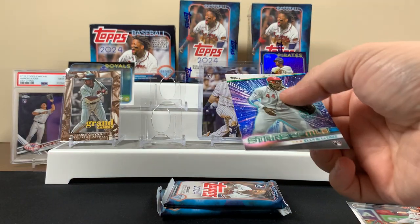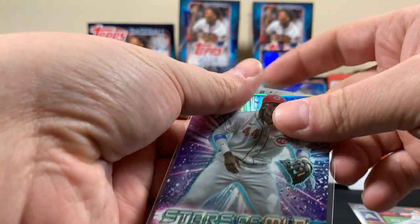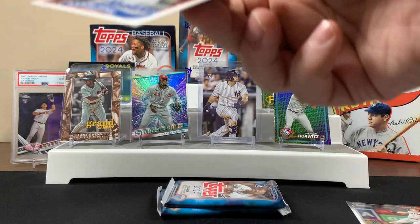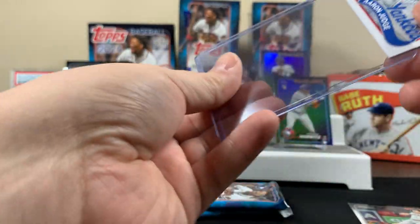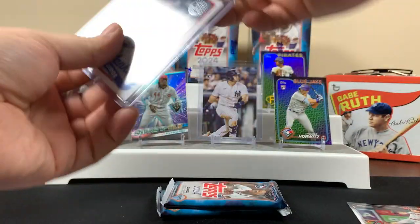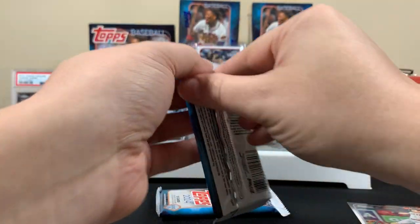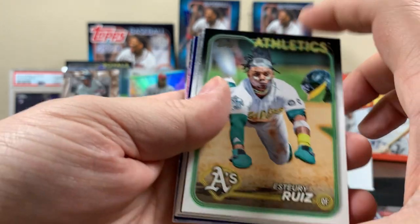Why are the Yankees in green with the green hat? I don't know, that's cool — I don't see them in a green hat often. We're still in the first blaster and we already got all the stuff up on the stage. Got a cat in the background too. All right, next pack! That's a cool one — look at that!